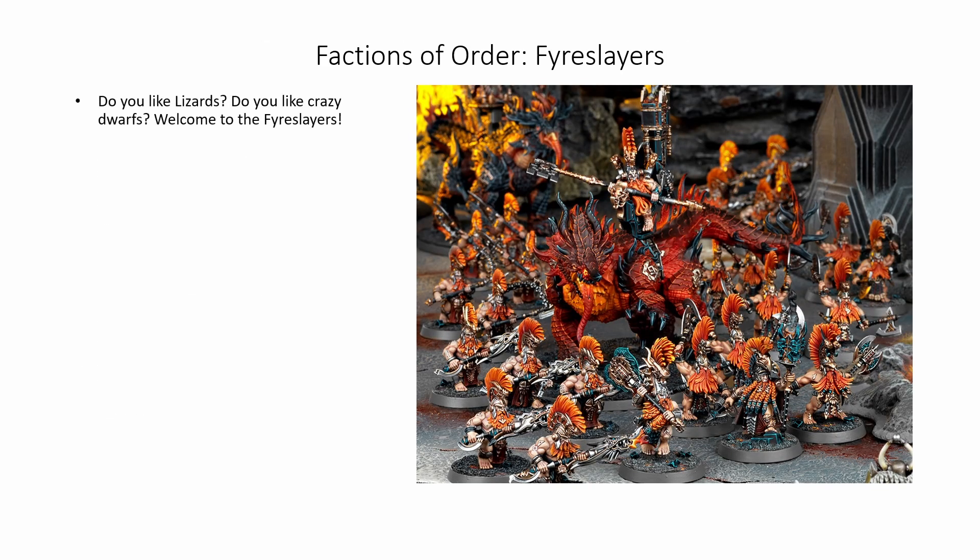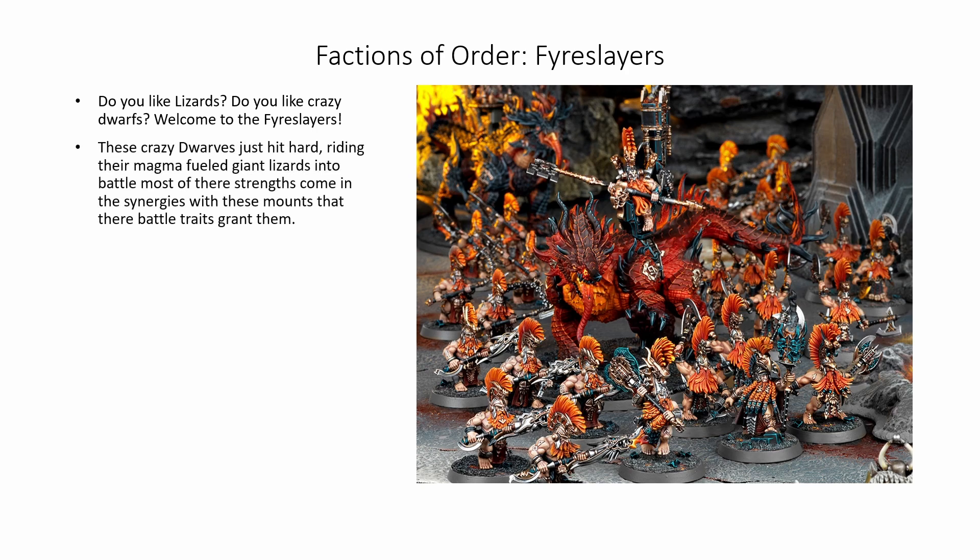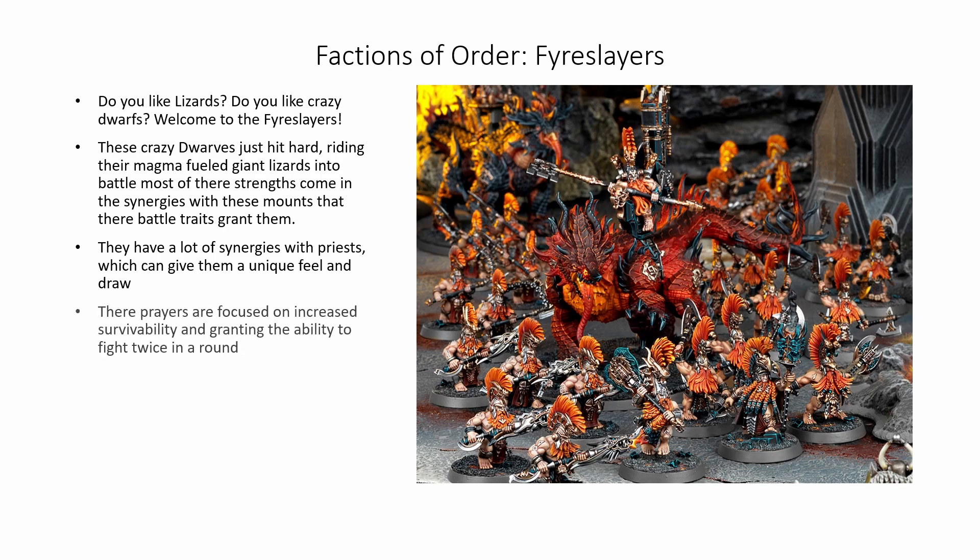Next up are the Fyreslayers. Do you like lizards? Do you like crazy dwarves? Welcome to the Fyreslayers. These crazy dwarves just hit hard, fighting their magma-fueled giant lizards into battle. Most of their strengths come in the synergies with these mounts that their battle traits grant them. They have a lot of strengths in the fight phase, mainly in their slayer models hitting harder than most other main battle line infantry. They have a lot of synergies with priests, which can give them a unique feel and draw, and their prayers are focused on increasing survivability and granting the ability to fight twice in a round. While the range here is a little limited, it more than makes up for it in the fun way you can play this elite faction of dwarves.